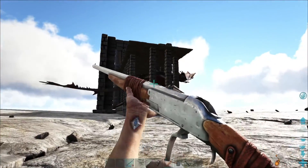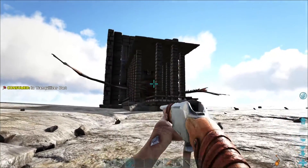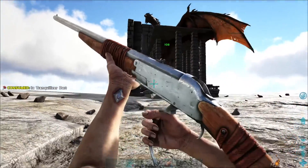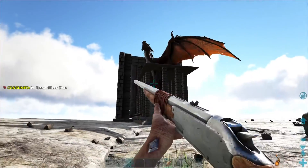Maybe I have hit markers turned off, or am I having really bad luck? I'm seeing splashes... okay, that was a hit apparently. I've been hitting and missing this entire time.